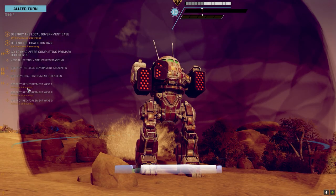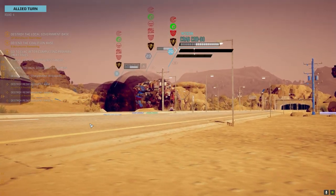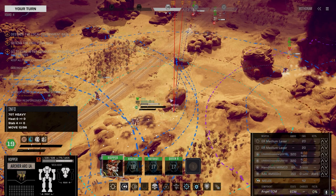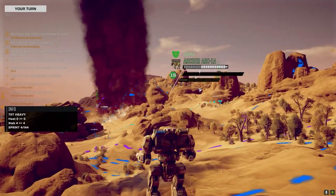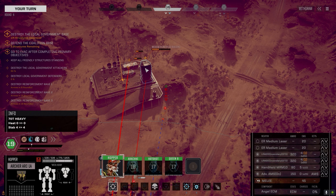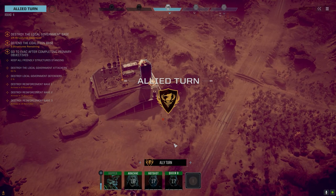He shut down — boom, see ya! Is that the first time we've had a barrage kill somebody? It sure feels that way. Our allies are really helping out. Can we get eyes on the Wolverine? Let's move over this way to get a shot on him next turn. We could just go after the building — let's go for it.